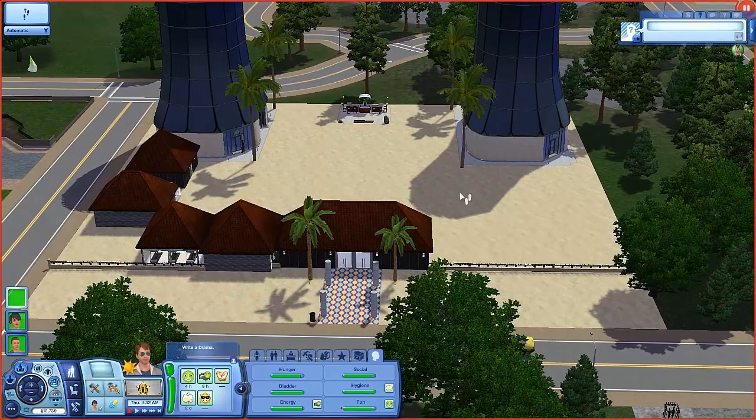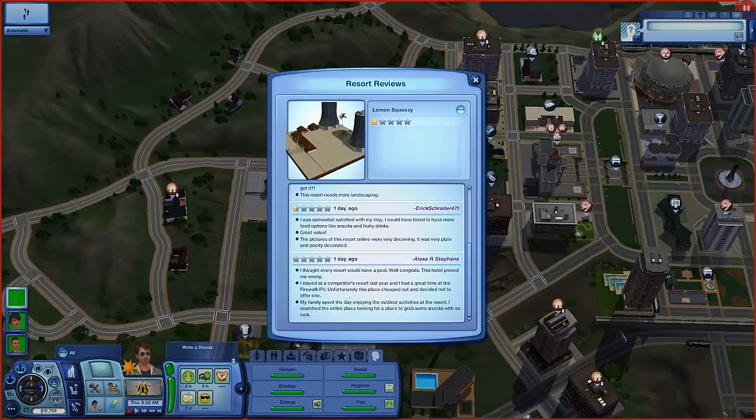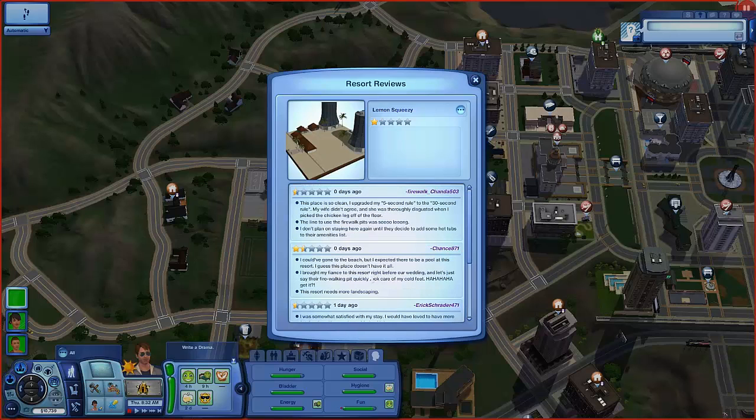Let's look at some reviews - this is its very first day of operation. Zero stars from yesterday: 'I thought every resort would have a pool - congrats this hotel proved me wrong.' Another says 'I stayed at the competitor's resort last year and had a great time at the firewalk pit - unfortunately this place cheaped out.' Another review: 'My family spent the day enjoying outdoor activities but I searched the entire place for snacks and there were none.' One says 'I was somewhat satisfied but would have loved more food options' - well now there are food options.